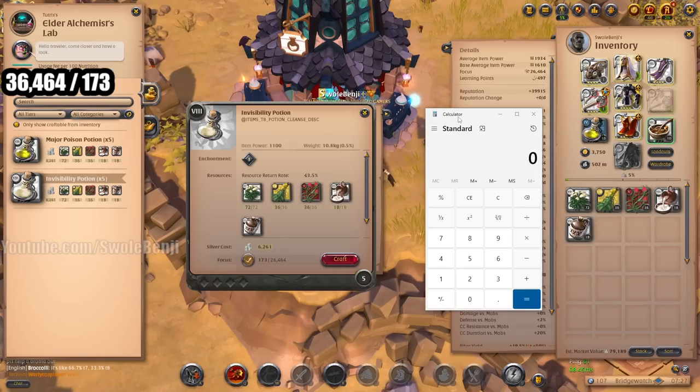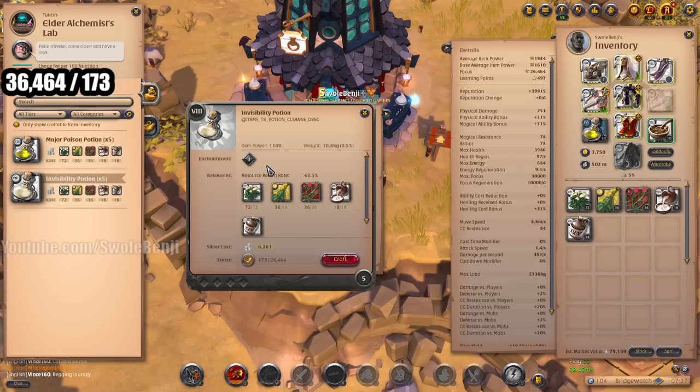36,464 divided by 173 is 210, so I'm off by one. That's fine, because when I craft this one it's going to be 209, so we're going to do 209 crafts.